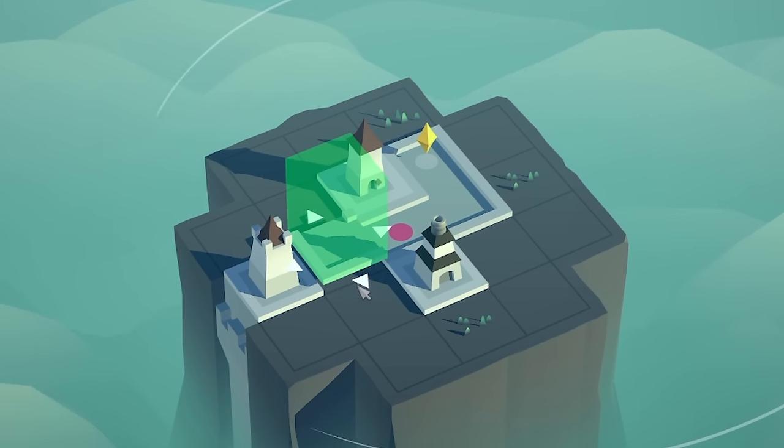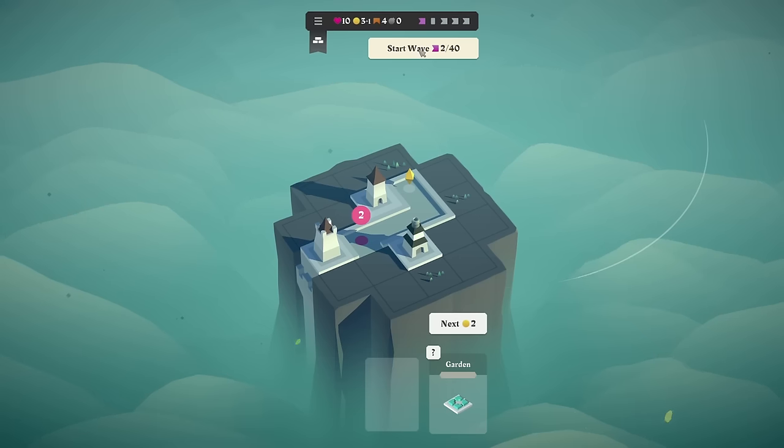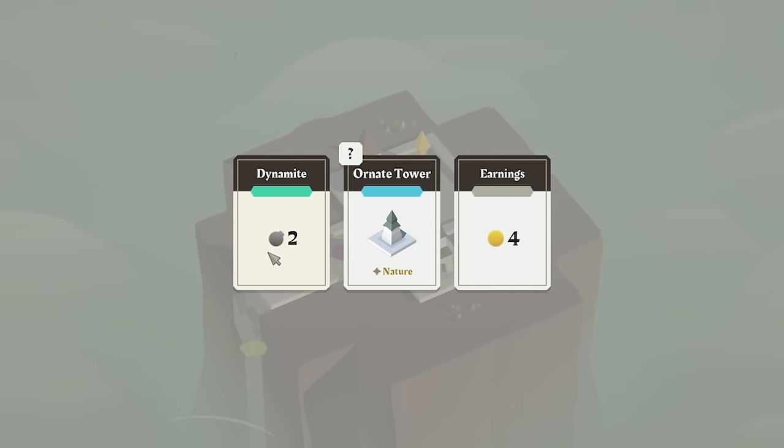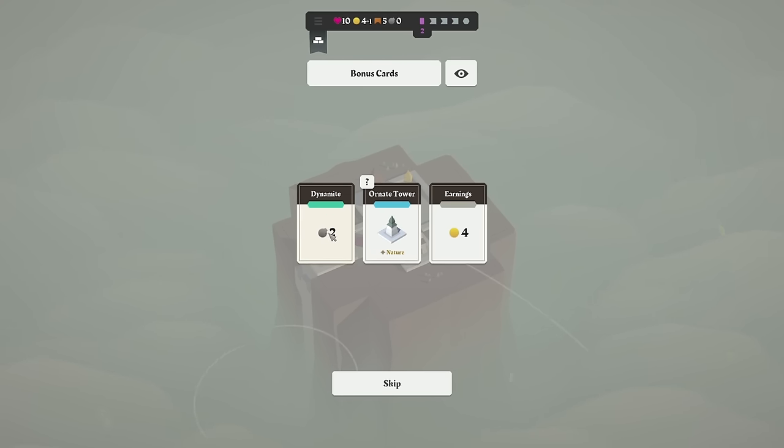So the idea is for the first few waves, just rotate that way. We really don't want to spend any coins. Every few rounds you get a bonus card to pick from. So we've got dynamites — their little bomb symbol.